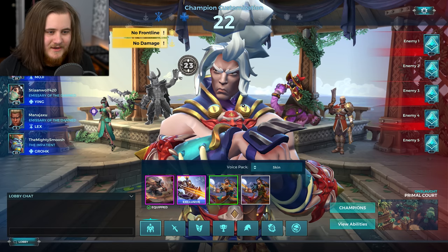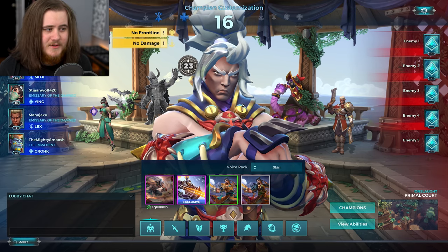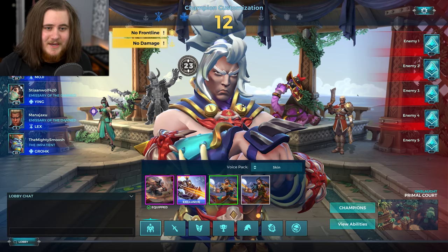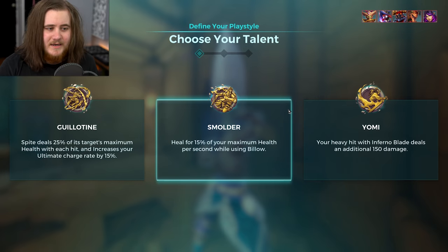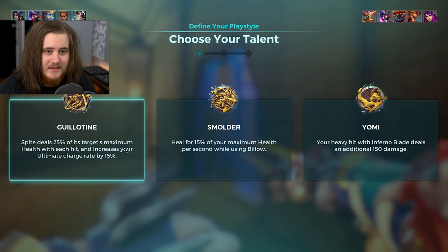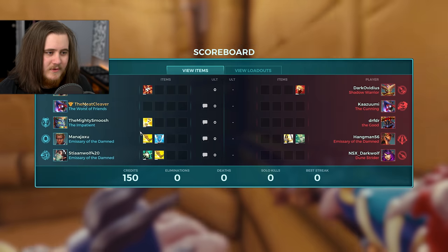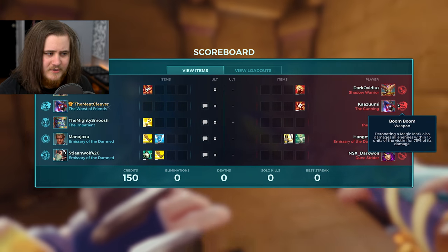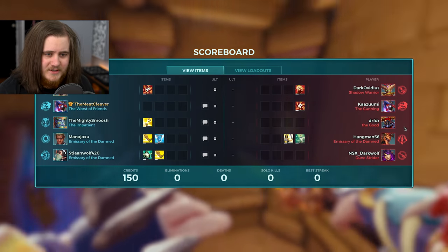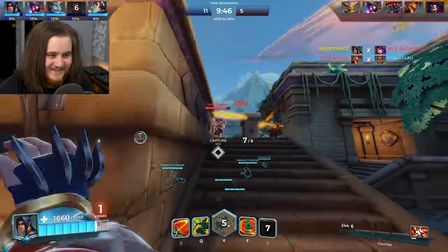For game three we've got Onslaught Primal Court — we'll do one with each mode. I've switched up the Xin skin so we're covering all three of his skins in all three game modes. This should probably be the best situation for it because it's super up close. We've got a Moji, a Ying, Lexi, and a Grohk — so we actually have supports. We're up against a Damba, Sky, Drogoz, Raum, and Moji. We'll go ahead and grab Guillotine for sure because they have a Raum. This might be my favorite skin — those fire effects are really really pretty.